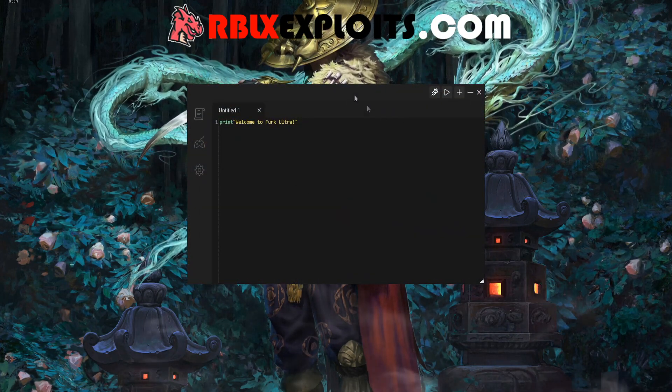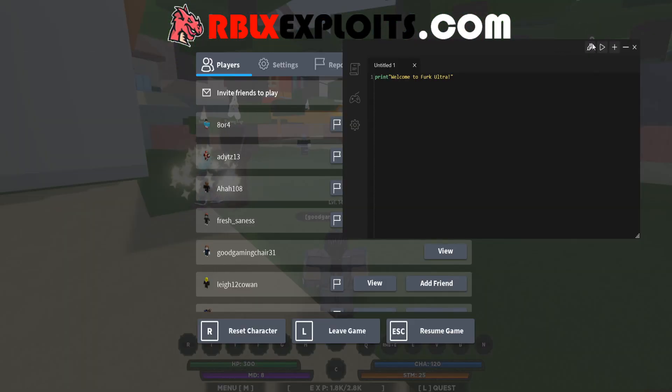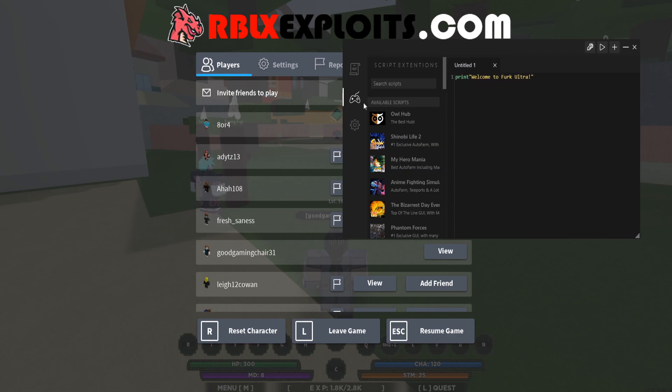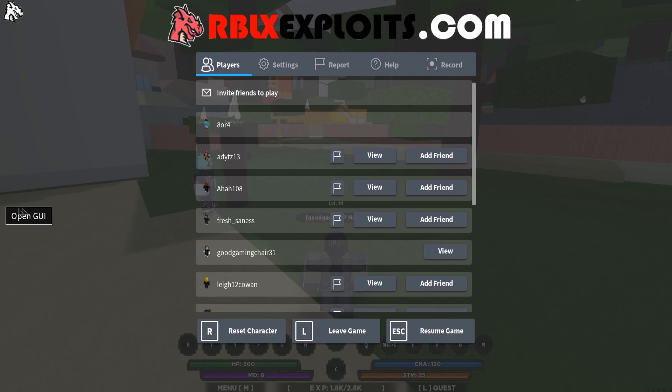Once you're on the UI, just open the game. Once you're in the game, open the exploit again. Now press on the button on the top right. Press OK. Now go to the game hub and look for Shinobi Life 2, then press on it. Then you will see this on your screen — just press open GUI.